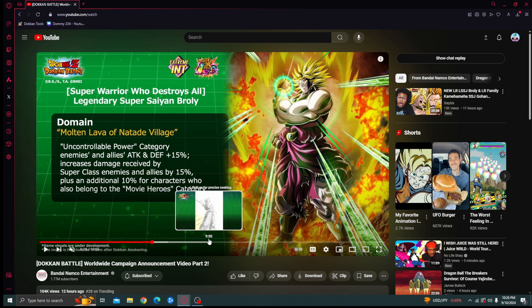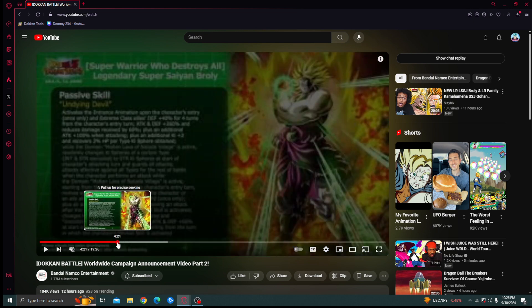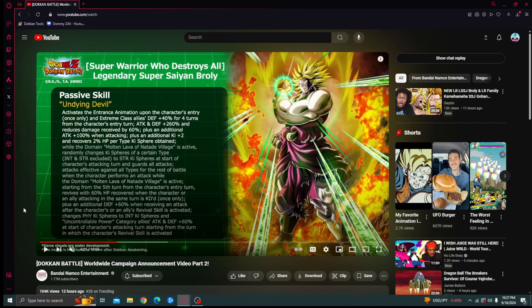They continue explaining the rest of his passive and then move on to Gohan, which we'll cover in the Gohan video. This is INT Broly — let me know your thoughts on him in the comments. Do you think he's good or bad? Anything you're not a fan of in his kit or would have changed? We'll drop the Gohan video right after this, so be on the lookout. Drop a like, subscribe if you're new, and we'll see you in the next video.